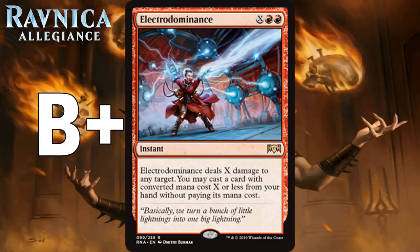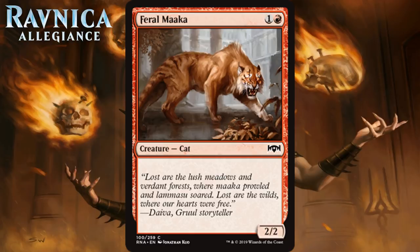Next up we have Feral Maka, which for one generic and a red is a 2-2 cat at common. Vanilla 2-mana 2-2s are not so great these days; we just get a lot more for 2 mana most of the time. You'll play this if you desperately need to fill out your 2-drop slot, but that's pretty much it. It's a D+.